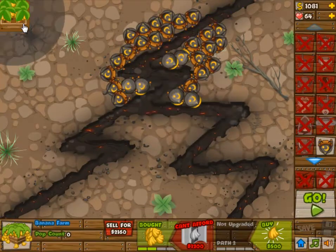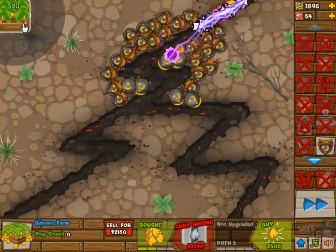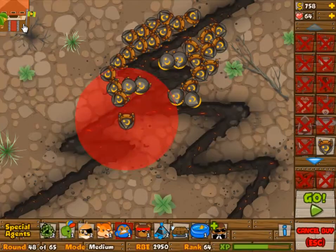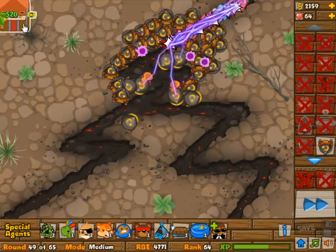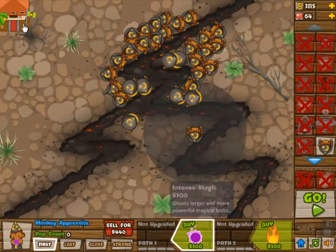So I still lose a lot of balloons because of the MOAB, because I only have 3 guys that do AoE damage and that is not enough. But from here on out it is smooth sailing, because now I can get rid of the MOABs — and obviously that is a good position to be in.